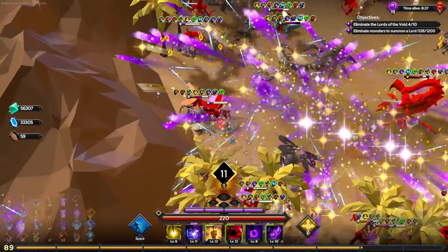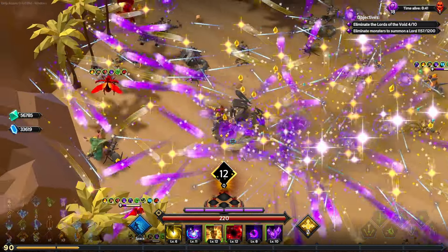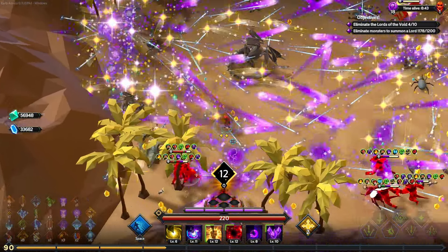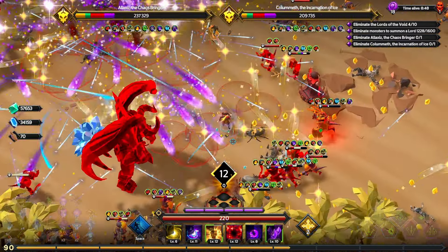I completely forgot about it — I was saying they should add a crit buff and then realized they actually did. They added Lightning Surge from the Assassin, which means all attacks apply Dazed, so you're always going to be critting.